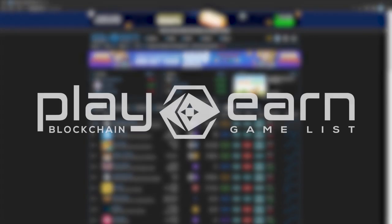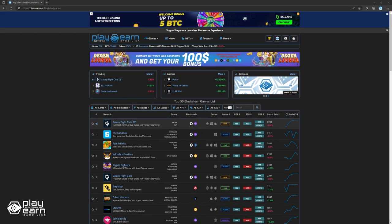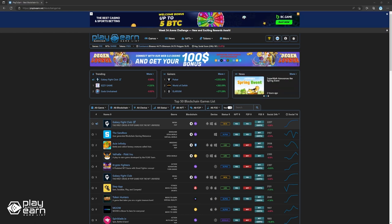Hey guys, Lenu here from PlayToEarn.net. For today's video, we'll be talking about a couple of games building on a Layer 2 scaling platform on Ethereum called Immutable X. With its low gas fees and fast speeds, more projects have been building on Immutable X. If you want to get started gaming on Immutable X, in this video I'll be listing down the top 5 games currently on this chain.